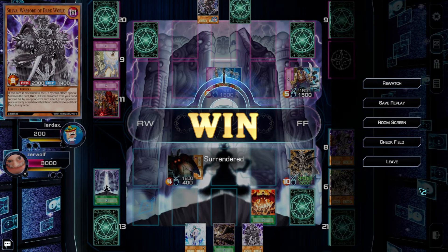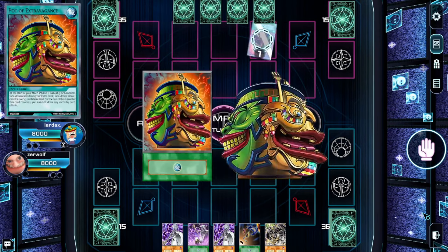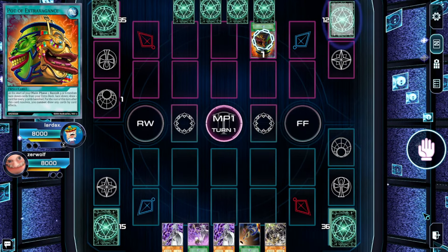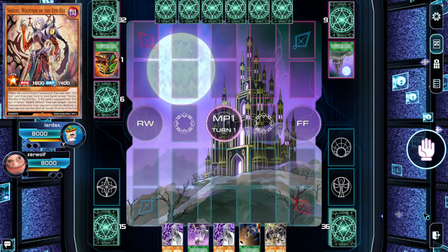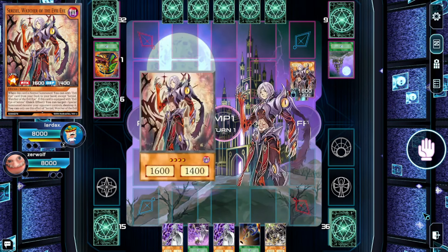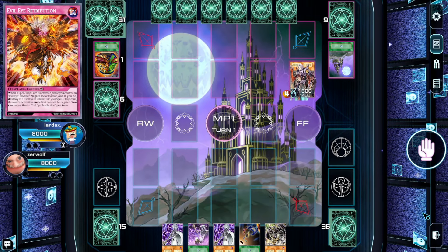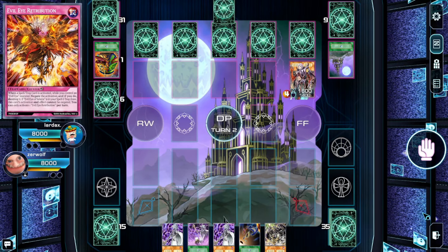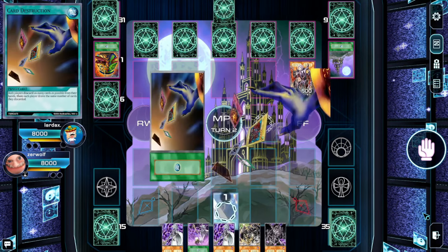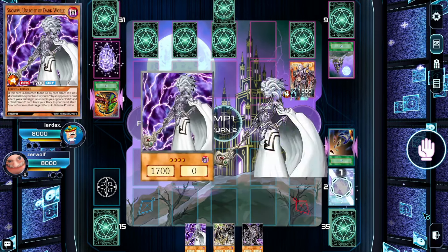We go for the Ascension, bringing Graffa — activating Graffa to pop a backrow, which won't happen due to Lord of the Heavenly Prison, so we just pass turn. He activates Lord of the Heavenly Prison once again and attempts the Eldlich effect, which we immediately negate by discarding a card. He goes for Hycaro to defend and passes back. With the negate up on the board, we go for Ascension, pitch Rainbow to search Silva — just in case, we can make him discard his entire hand — and he scoops up game number one.